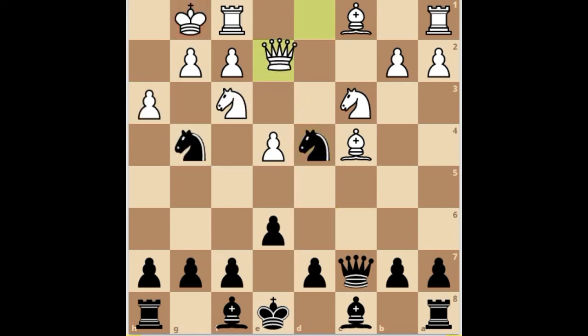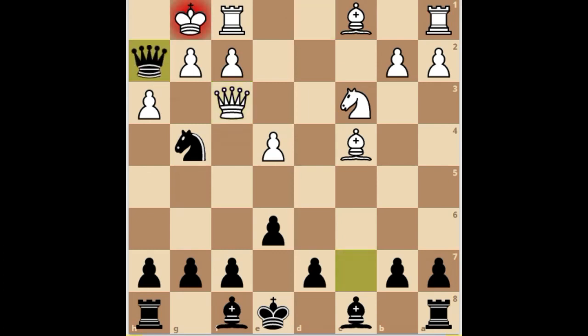Finally, if white plays queen d1, knight takes f3 — checkmate. Queen takes f3, and queen to h2 — checkmate.